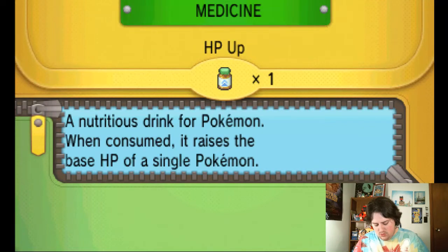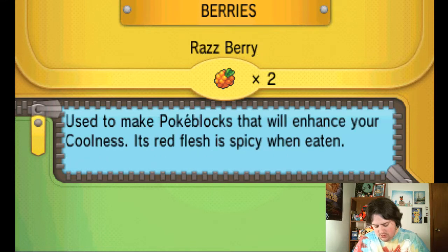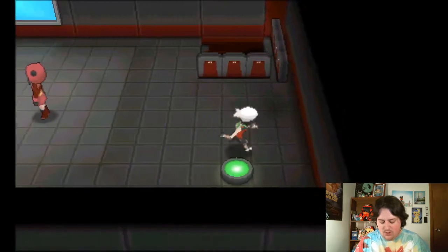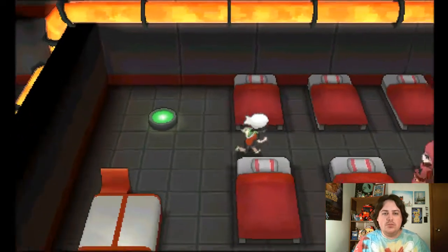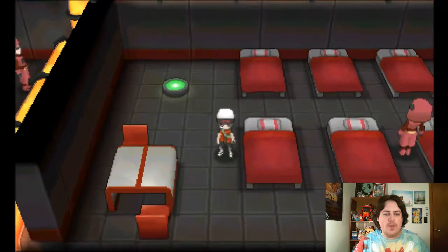Let's go ahead and heal up. I did not bring any form of healing item. Let's just use a berry. What one is it for burn? I don't think I got it — it's the Rawst Berry. I don't have it though. Give a Sitrus Berry to Gabite just in case I need it to come out, but the fact that it's burnt, I probably won't be using it.